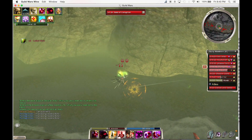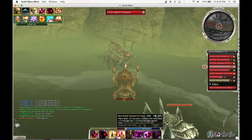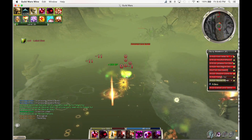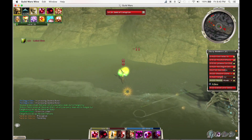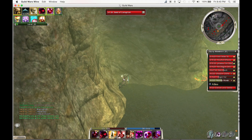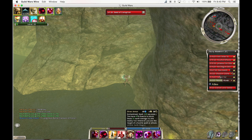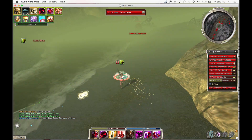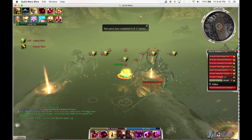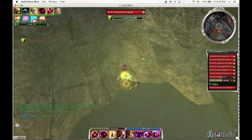Here's a trick to kill the Seeds super safe. Cast Sliver in the Safe Spot, Death's Charge to the Seed, and use Honor immediately. Then reposition yourself so that you're just hitting the Seed. I cast Shadow Form in another safe spot. I interrupt my movement to cast Honor. Recasting Shadow Form and Shroud in the safe spot.